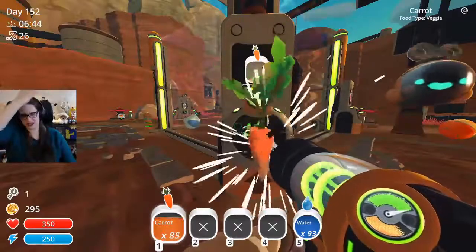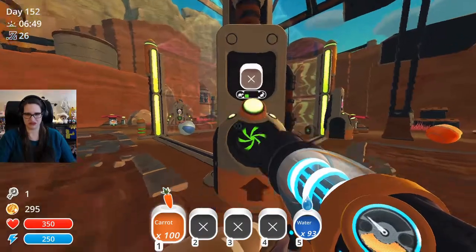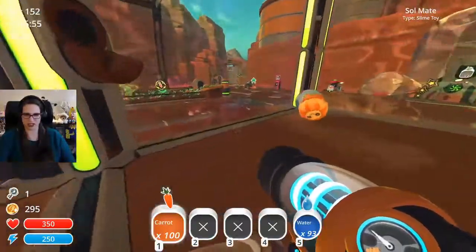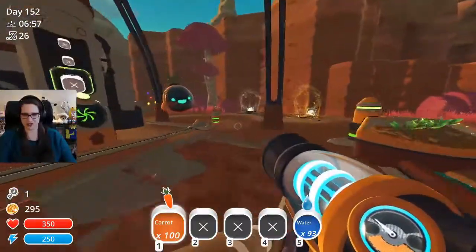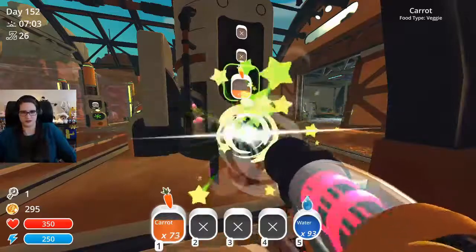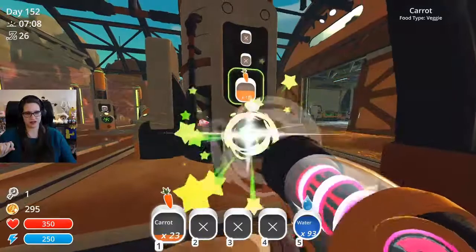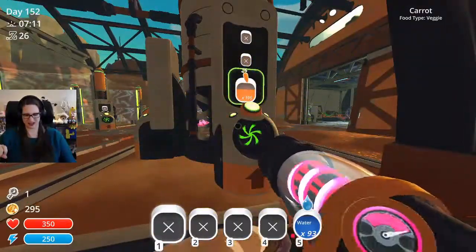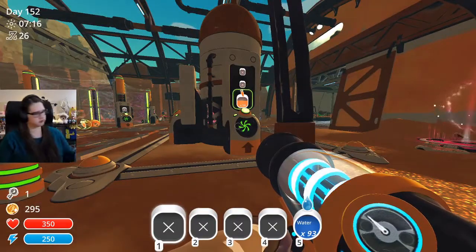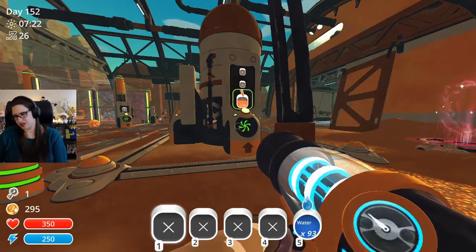Yeah, this is kind of gonna be like an emergency extra pen I guess - we're just gonna have it be here. You can have this sunshine thing in here, and let's put these carrots in here. So what I'm thinking is we can't do that because that one only has four.